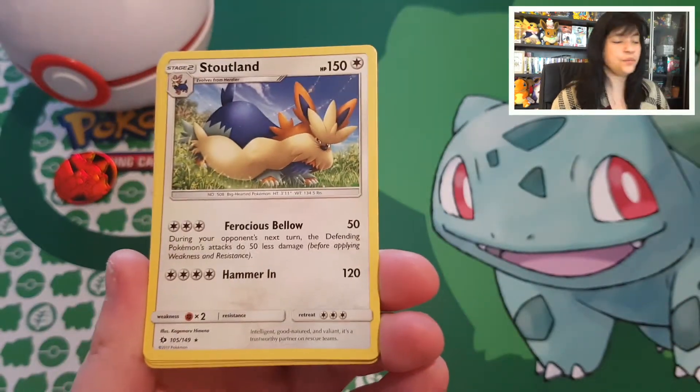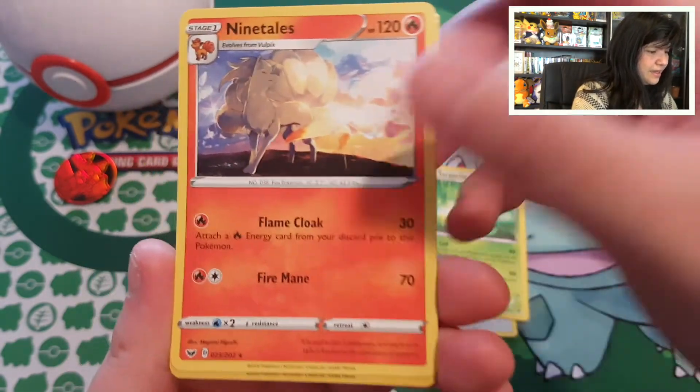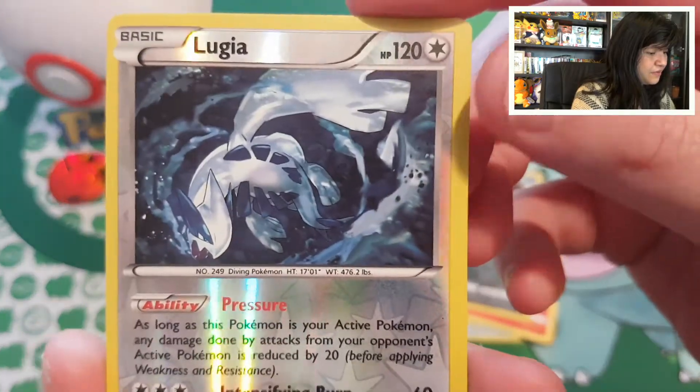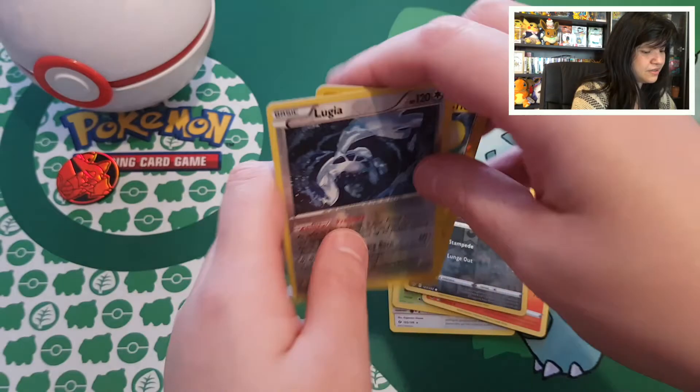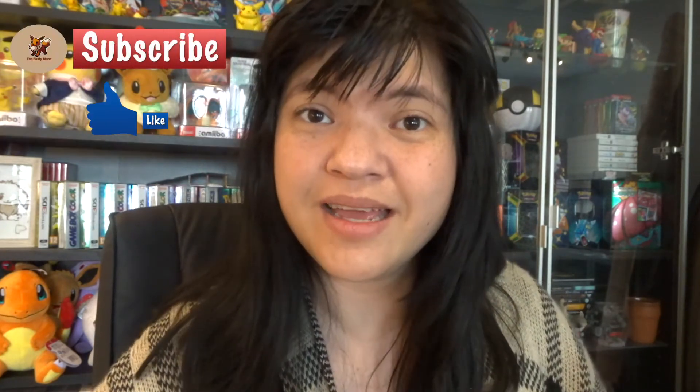Let's check on what this Premier Ball tin gave us. We had three booster packs and pulled a Stoutland, a Serperior, and a Ninetales — beautiful fire-type and different cards. Then we had a reverse Croconaw, a beautiful reverse rare Lugia, and a reverse Lanturn. We had two reverse rares overall, which was awesome — not extremely common. It's unfortunate we only pulled rares, but I do like opening these Pokéballs. If you like this kind of video, don't forget to subscribe, leave a like — I hope to see you all in my next video, thank you so much!